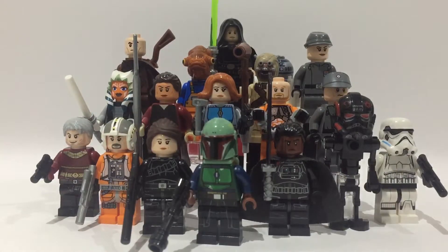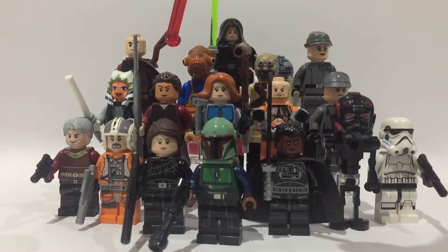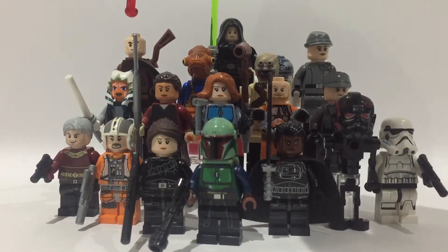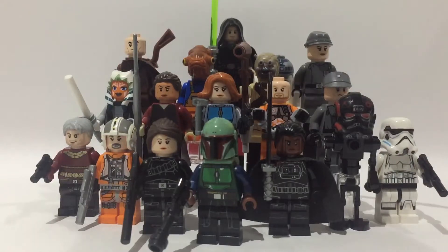Moving up to the second row, we have the Imperial officer that Mayfeld shoots during Chapter 15 — he's the one who talks about Operation Cinder. Then we've got Mayfeld in his prison outfit, Bo-Katan, the Magistrate from Chapter 13, Ahsoka, Boba without the armour on Tatooine, one of the Mon Calamari fishermen who helps repair the Razorcrest, a Tusken Raider, the female officer who works for Moff Gideon, and at the back Luke Skywalker with R2-D2.